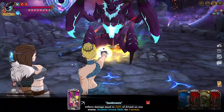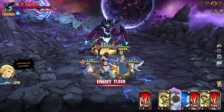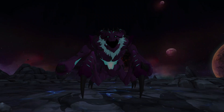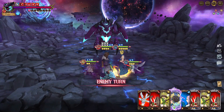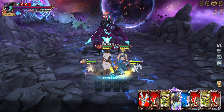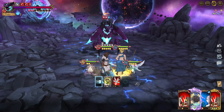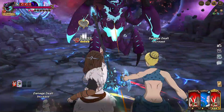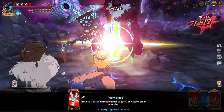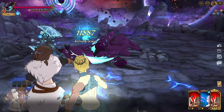This team is pretty strong — we almost killed here. Don't worry about the ultimate on phase one, it won't do any damage. But on phase two it might do a lot of damage, so you have to be careful. Let's taunt and then use the ultimate here.